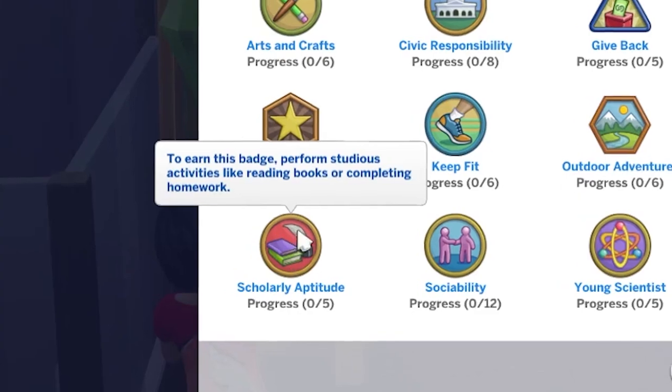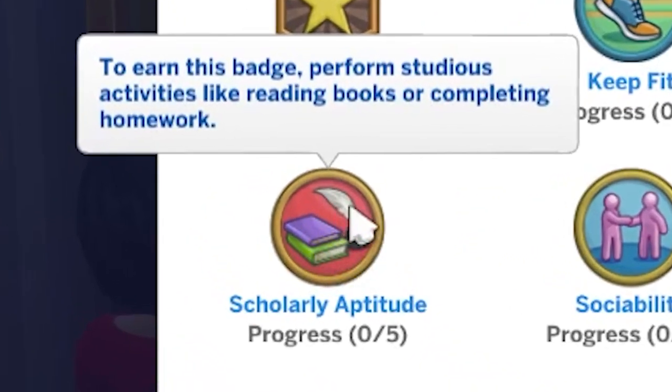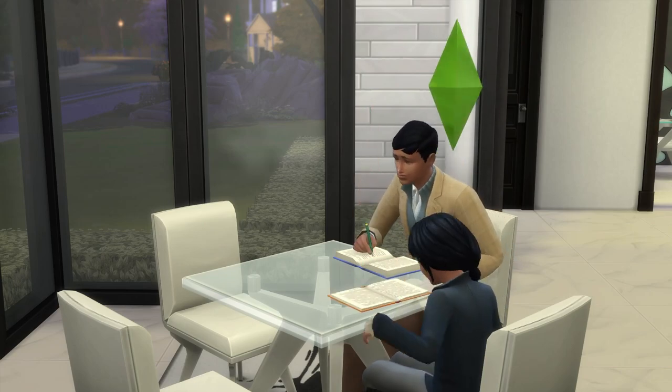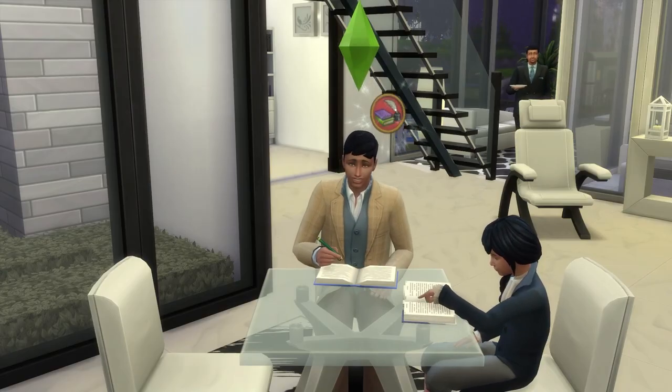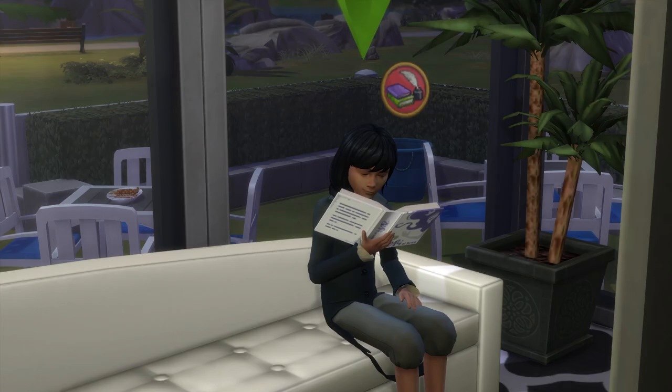If you're a reader, then the Scholarly Aptitude Badge is for you — it requires 5 tasks. This one is completed ridiculously easily by both children and teenagers by reading books and doing homework. Honestly, like one book will pretty much tick off all 5 tasks worth.